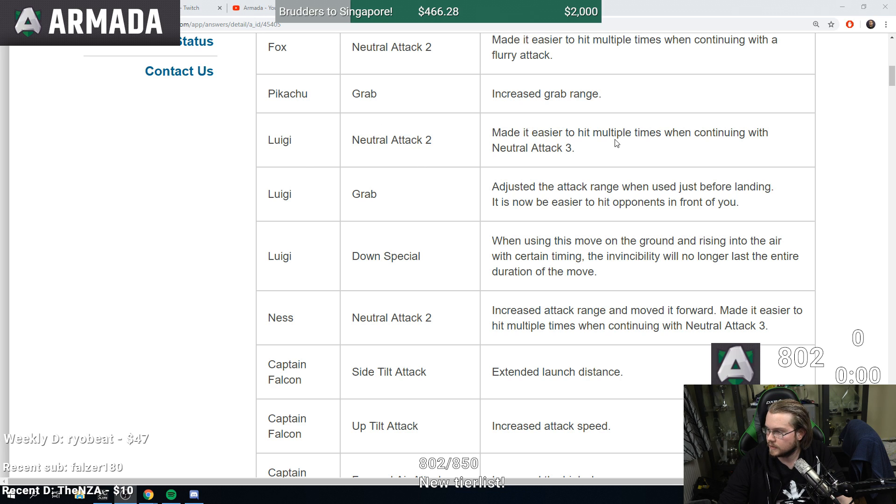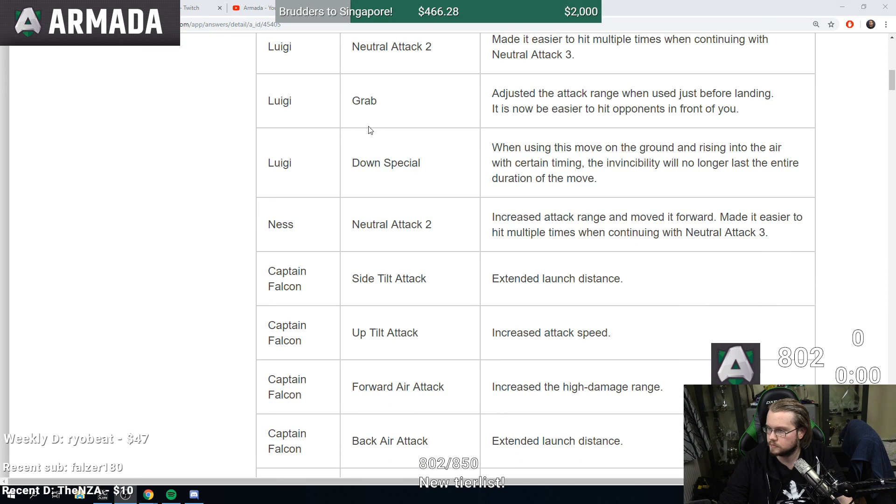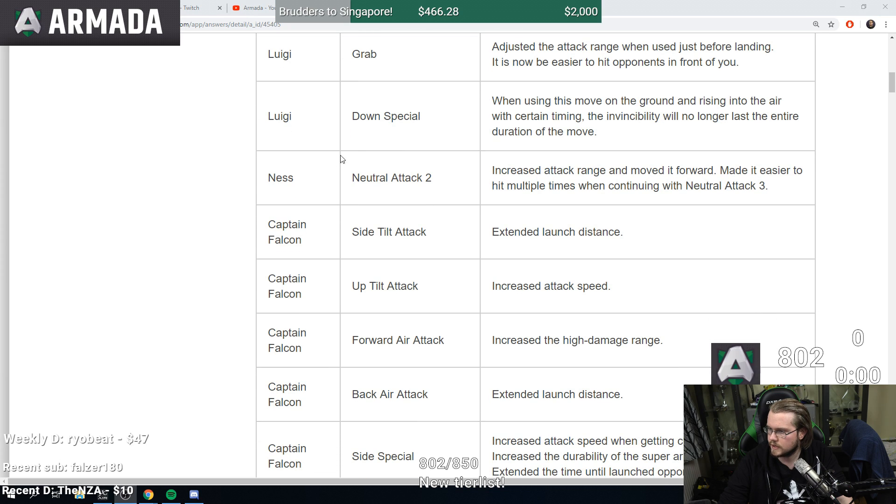Luigi neutral special made easier to hit multiple times — same, seems to be a very common theme. Luigi grab adjusted attack range when used just before landing, it will now be easier to hit opponents in front of you. Luigi down special: when using this move on the ground with certain timing, the invisibility will no longer last the entire duration of the move. So that's a nerf.